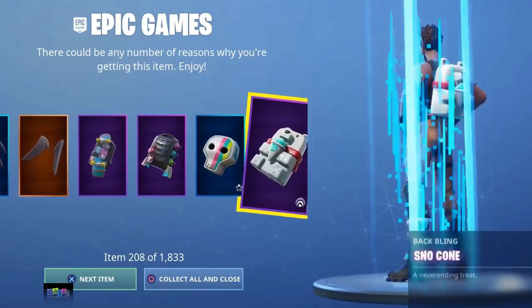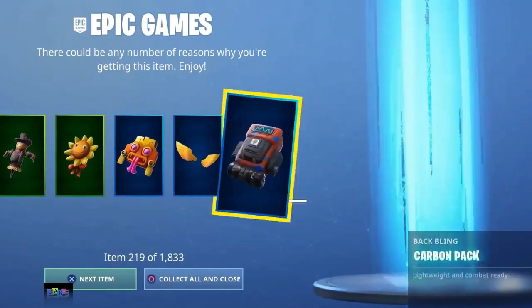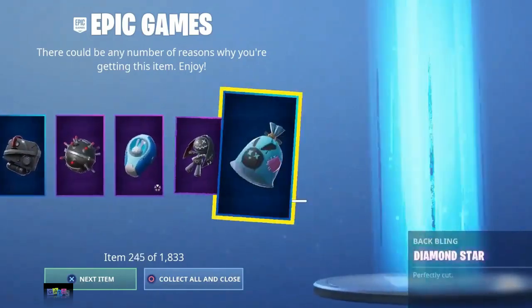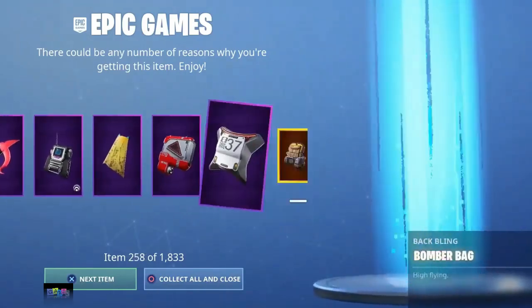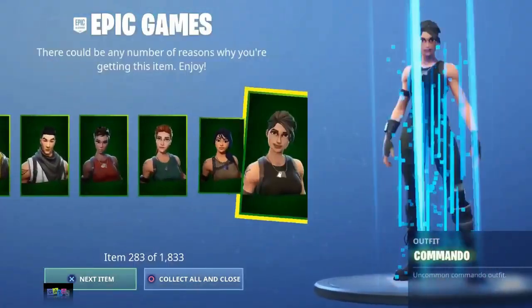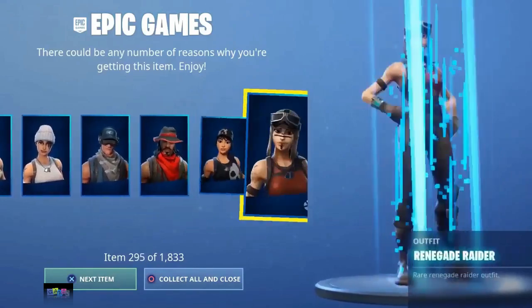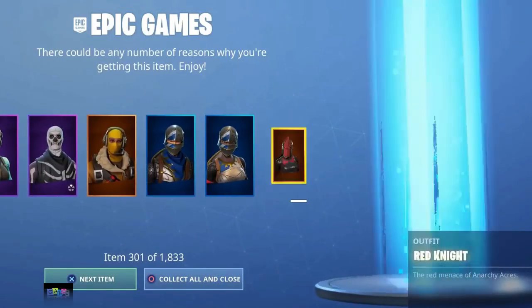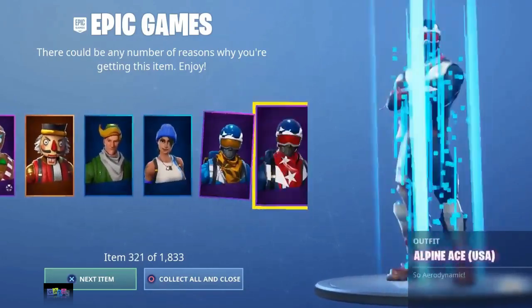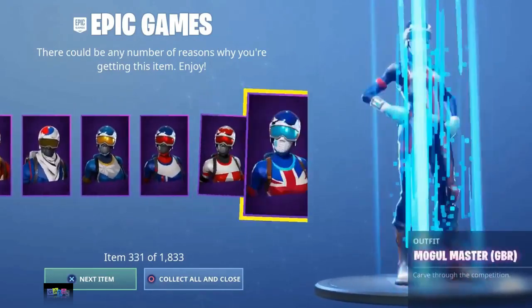As you can see we are literally getting so many things — everything in the game. Make sure to drop a like, subscribe, and turn on post notifications if you enjoyed this video. The Recon Expert, Renegade Raider, Skull Trooper, Gold Trooper — every skin. Hope you guys enjoyed the video, this was insane. See you in the next one, peace out.